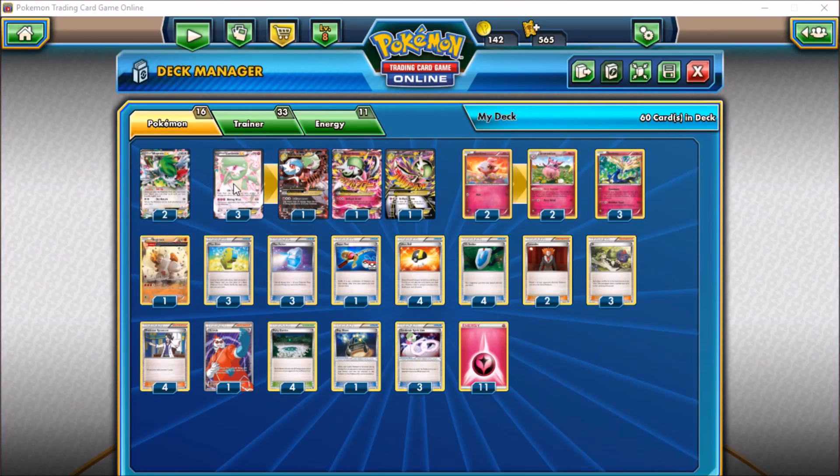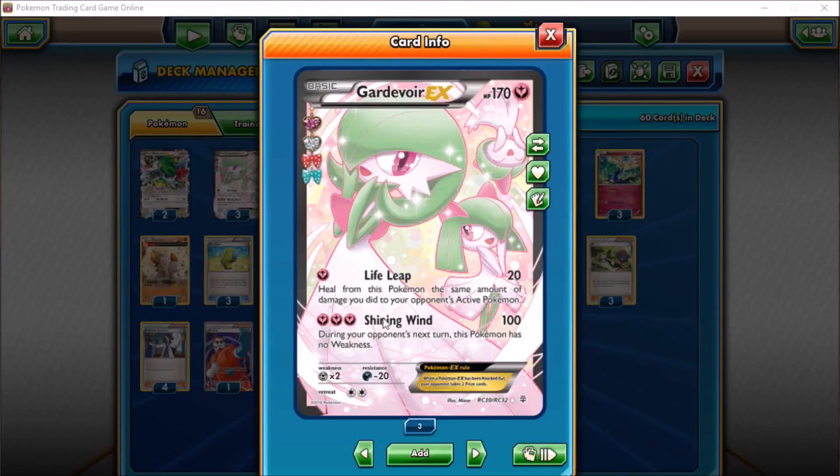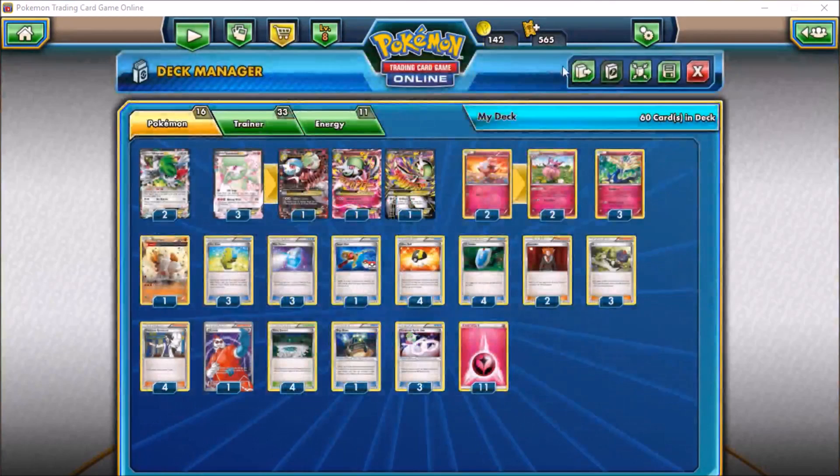It's a pretty big attack on a 210 HP Mega Evolution. The basic isn't exactly a pushover either — Shining Wind does 100 damage for three fairy and eliminates Gardevoir's weakness during your opponent's next turn, so that's not too shabby.